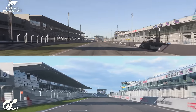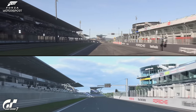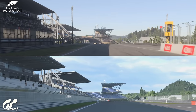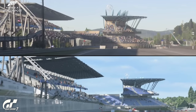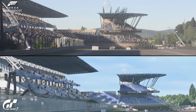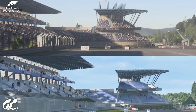Looking up close now: the pit buildings on the right are quite similarly detailed, but the left-hand side is sparsely populated in Gran Turismo 7. And here you might notice level-of-detail pop-in on the grandstand on the left in Gran Turismo — that's not something we seem to be experiencing in Forza.